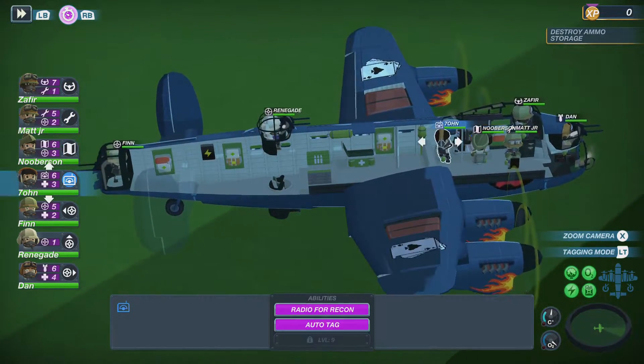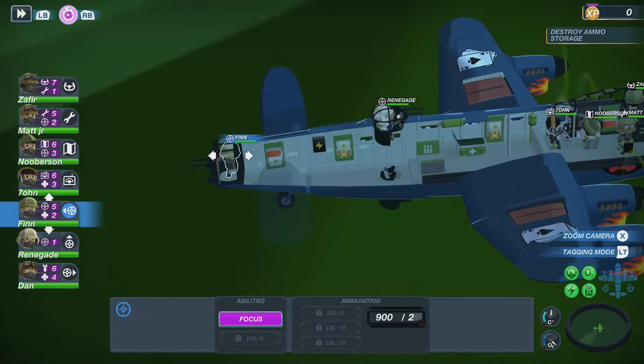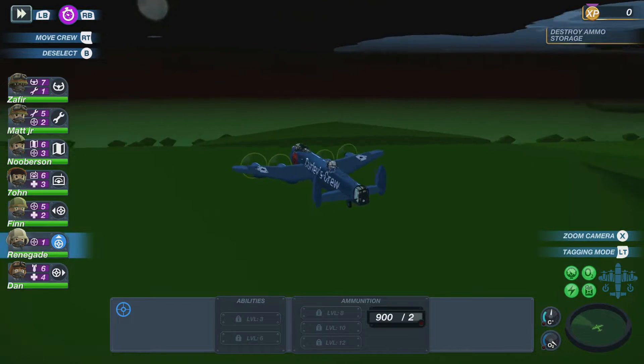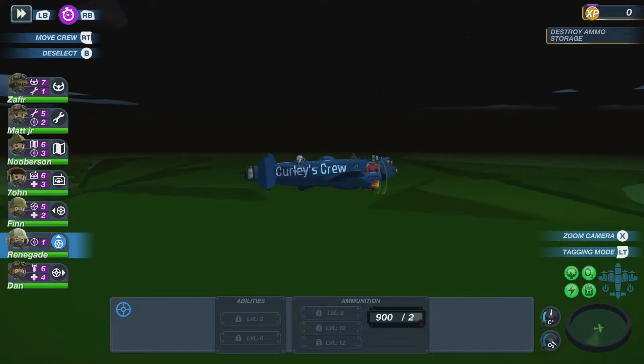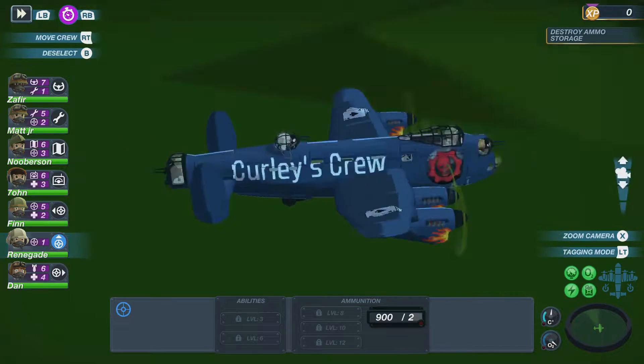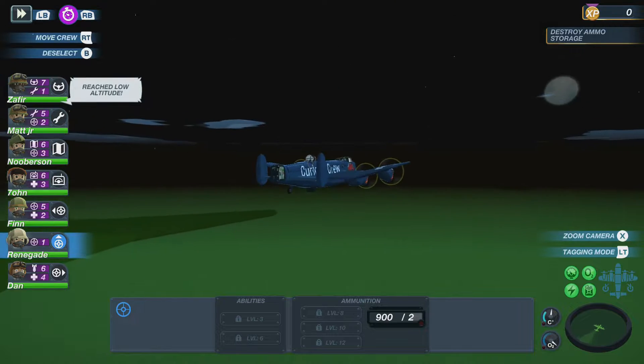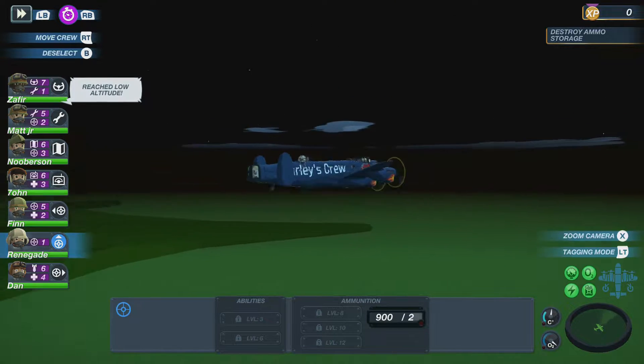I'm super super scared about this because I have a feeling it might happen again and I'm so scared for that. We have Renegade on the top gun now and Finn in the rear gun. I'm not sure why that changed — maybe we should swap them around because Renegade is a lower level. But so far so good — we've reached low altitude.